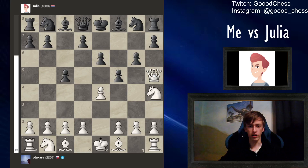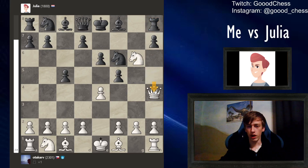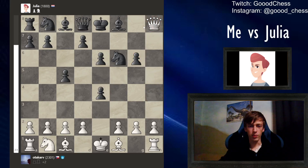We are gonna play queen to h5 and Julia is gonna block with g6, but now we can simply just capture that pawn. After knight takes g6, you have to be a little bit careful — just don't simply grab the rook because you would lose the queen. But after queen to h4, Julia is gonna grab the knight and now we can grab the rook in the corner, be up the exchange, and confidently win the game.